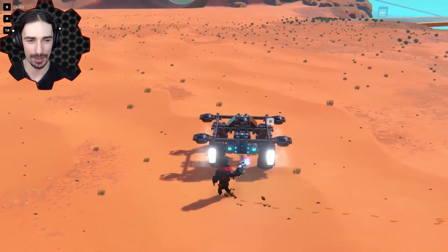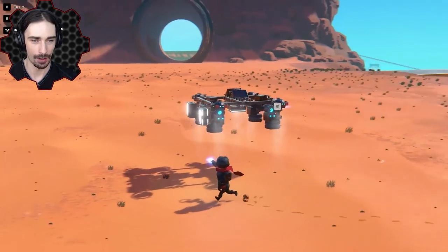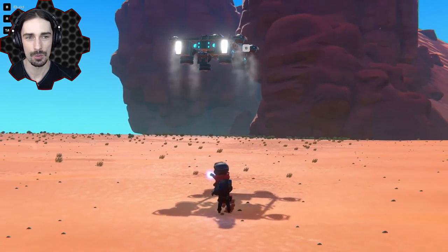Maybe one more tick of power for the middle thruster — let's do that. Point two — it should give it a little bit more upwards force. But now it's like too much. It's hovering too high.